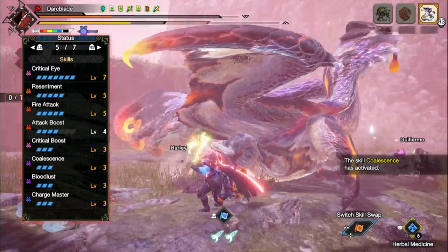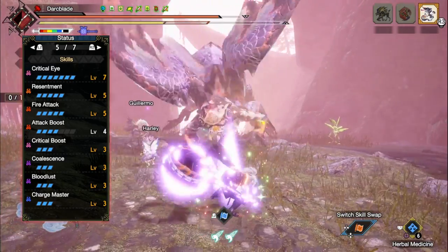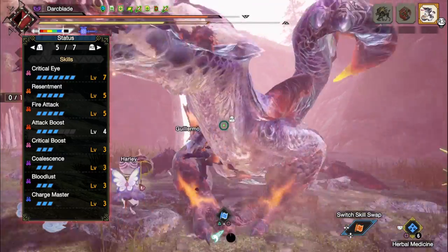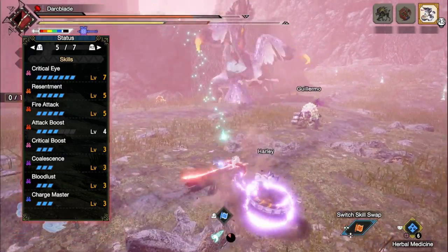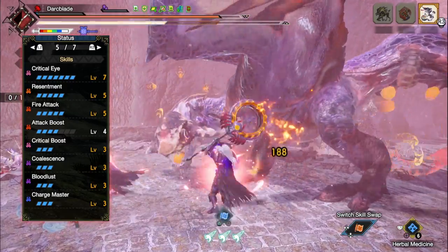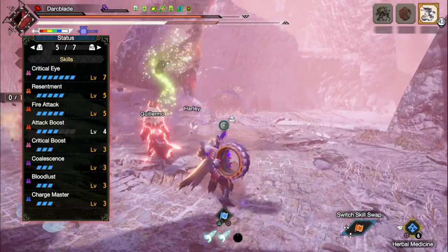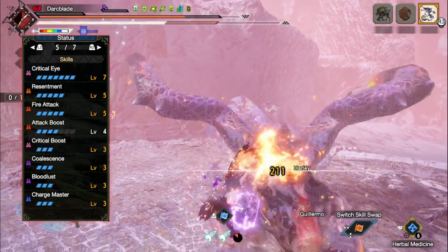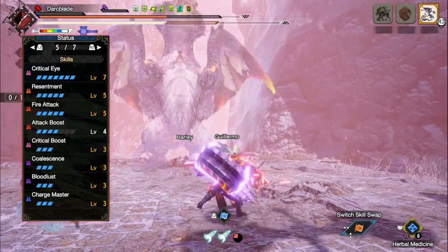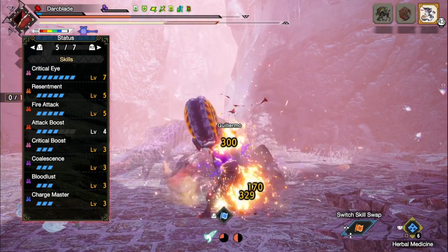You'll then have Critical Boost at level 3, which is a skill that increases the damage of our attacks whenever they crit a monster — but only applies to the raw portion of an attack, not the elemental or ailment portion. You'll then have Coalescence at level 3, which is a skill that temporarily boosts our hunter's stats after recovering from blights and abnormal statuses. This works well in unison with Bloodlust, as when we fight off the effects of Bloodlust, Coalescence kicks in increasing our raw attack and elemental attack.